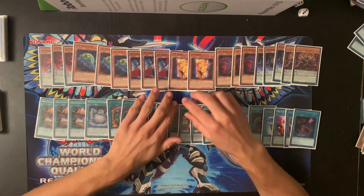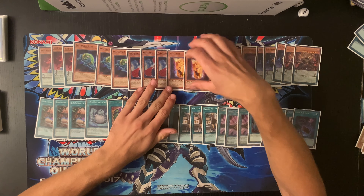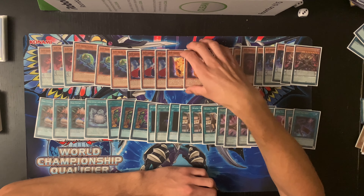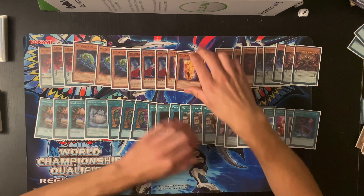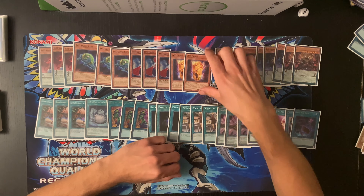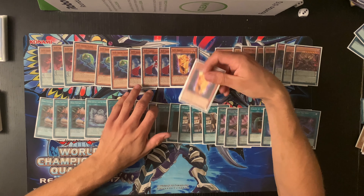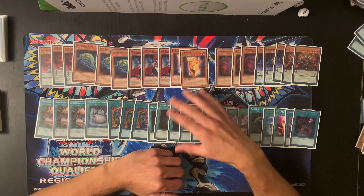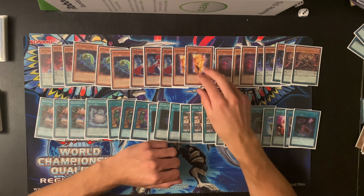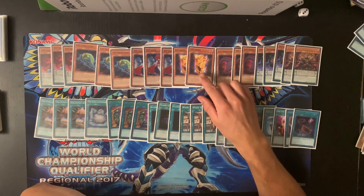I bumped Ghost up to two because at least once a tournament I can go Desires and literally banish all my tuners after doing something like Allure, and then you can't play. But if you have two Ghost and three Lamia - five copies of a tuner - there's almost no chance of banishing all of them. You always have access to a tuner. In a 38-card deck running five tuners, it's pretty easy to hard draw one, which is useful because the tuner is how you get your combo rolling.